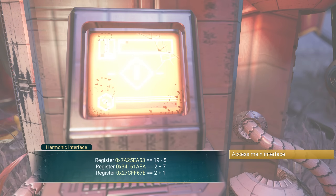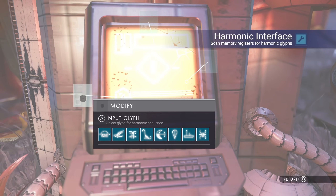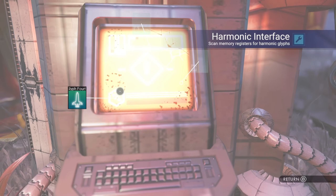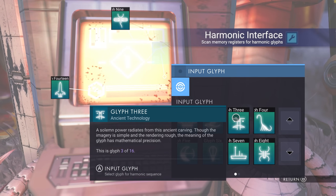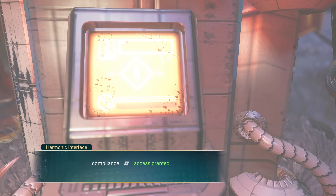In the memory registers: register one is 19 minus 5, which is 14; next is 2 plus 7, which is 9; and last is 2 plus 1, which is 3. So the glyphs are 14, 9, and 3. As far as I know you don't need to enter them in any sequence, but I like to go left to right: glyph 14 first, then 9, then 3. Enter those and — compliance, access granted.